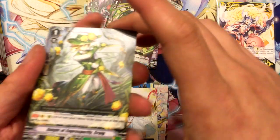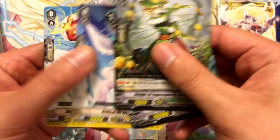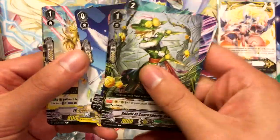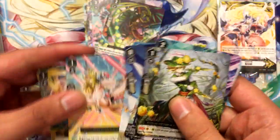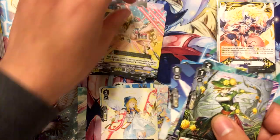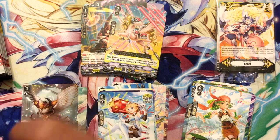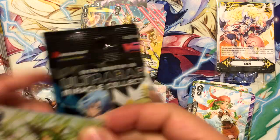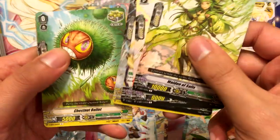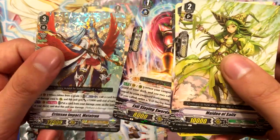I'm predicting I'm getting another Cecilia because this game hates me. These two are always together — the crit Angel Feathers are always together. Thousand Ray Pegasus and Guardian Force Fist Deity Oni Burdock. Evil Slaying Swordsman Haugen and Crimson Impact Metatron.